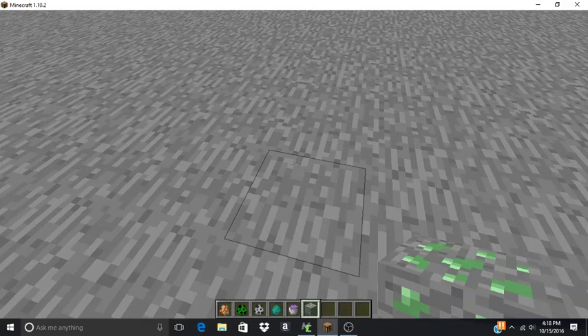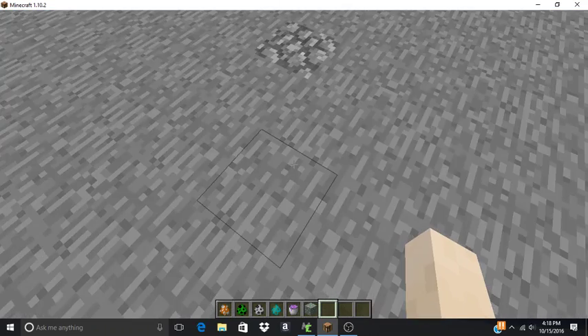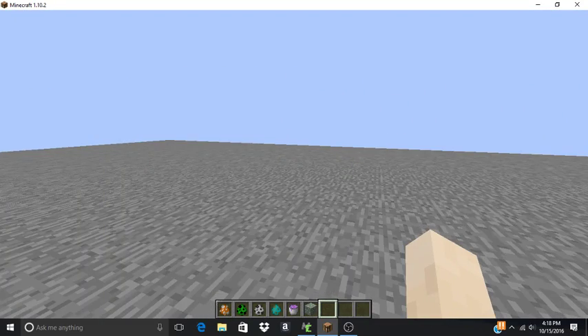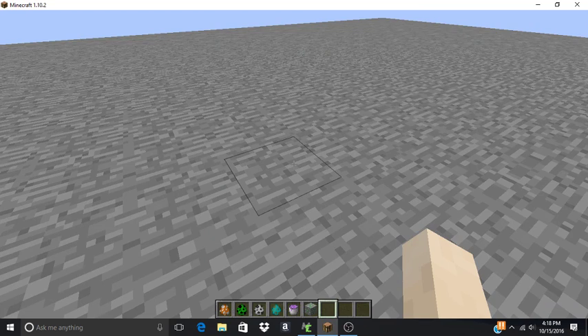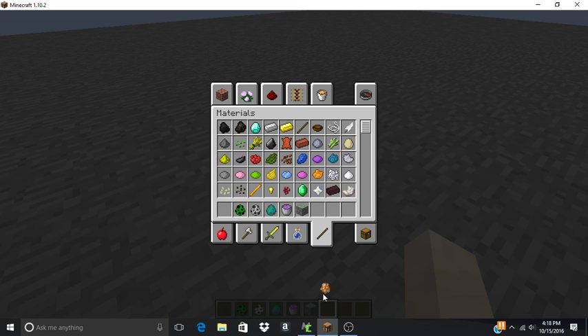Hey there, MasterLubin here, and welcome to a new video where I get to show off something of mine. I've got a bunch of lapis in my inventory, creeper spawn eggs, skeleton, and zombie spawn eggs. I also have a couple other things here too, which you'll get to see soon enough.